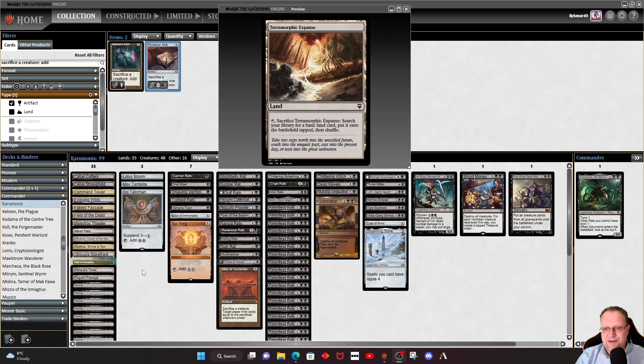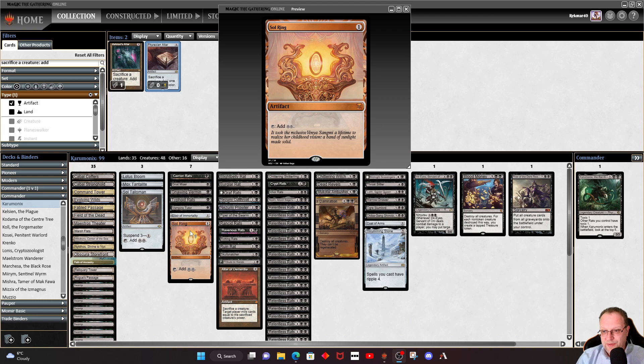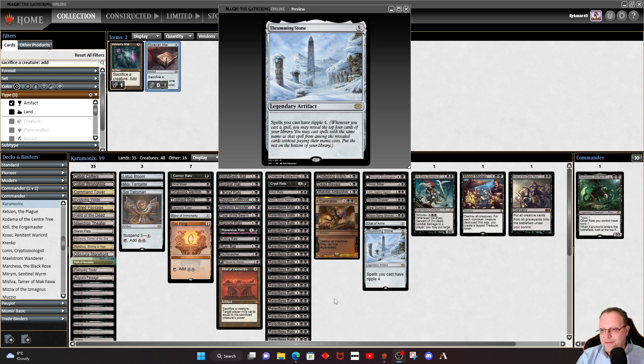We're only playing 35 lands because most of our cards are in the three-drop slot. For ramp we've got Lotus Bloom, Mox Tantalite, Sol Talisman, and Sol Ring — that's kind of it for ramp. There are a couple of cards I'll get to that do double as ramp, but beyond that it's just rats, and we like rats.